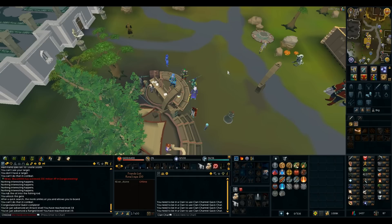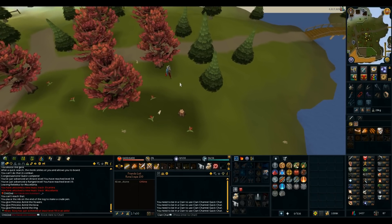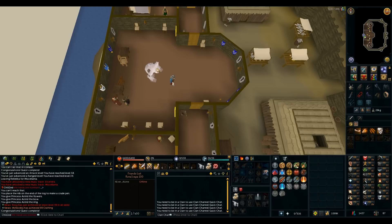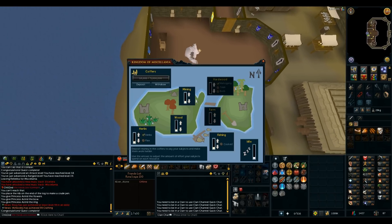Time for Throne of Miscellanea. Now I have all the requirements, so let's do it and start kingdom stuff. Basically at the point of the quest that I need 75% approval rating — should take a bit but I'm almost done setting up my Miscellanea, which is going to be an awesome source of resources. Royal Trouble next.